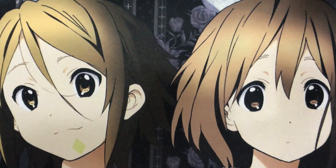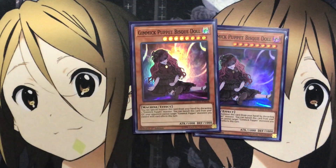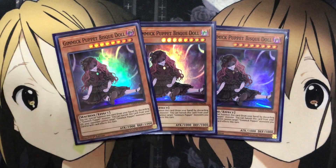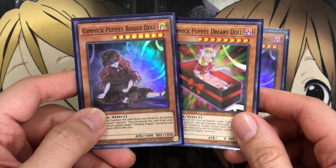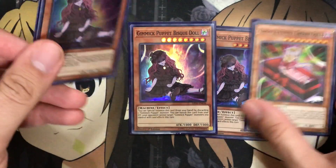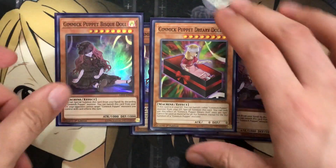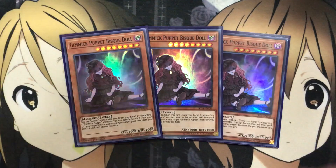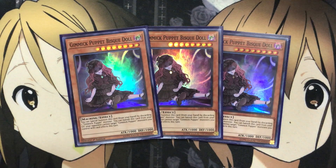For the new Gimmick Puppet monster, I'm also running three Gimmick Puppet Bisque Doll. You can special summon this card from your hand by discarding one Gimmick Puppet monster. You can also banish this card from your graveyard so your opponent cannot target Gimmick Puppet monsters you control with card effects that turn. If you have Dreary Doll in your hand, you can use Bisque Doll's effect to set up Dreary Doll in your graveyard, special summon Bisque Doll, then special summon Dreary Doll back and go into your Xyz play right there. The protection effect from the graveyard is another added plus.